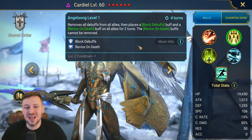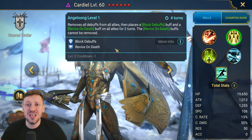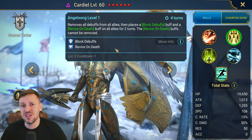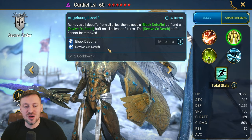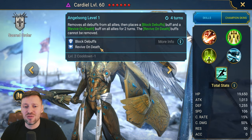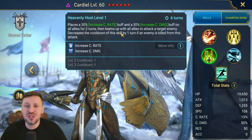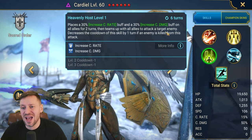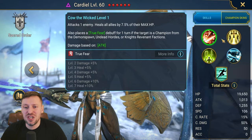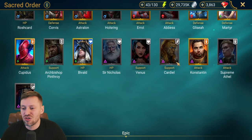Cardiel — how can we forget Cardiel. He's cleansing, putting out block debuffs, and revive on death. You want to avoid dying in the second form because the boss gets stronger every time he kills someone, but the revive on death helps. He also does ally attack with increased crit rate and crit damage, which could be huge. Another great option.